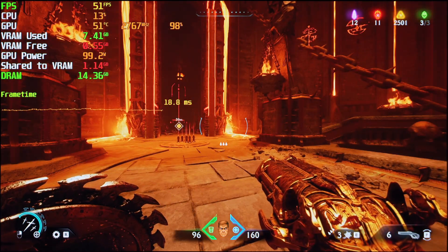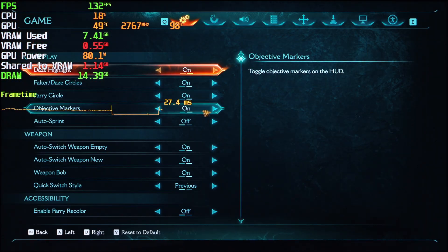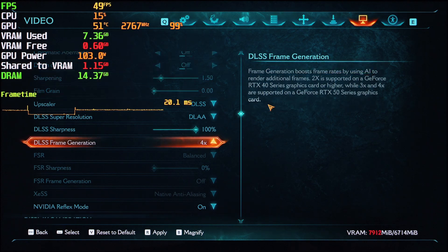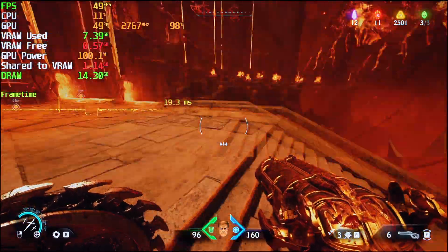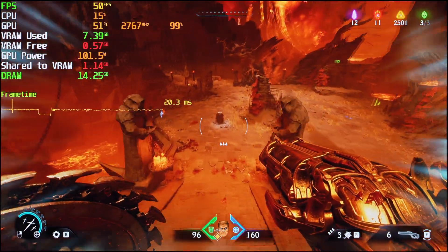What I have noticed is that you cannot use the hyped NVIDIA frame generation on the RTX 5060. At 1080p resolution with DLSS as DLAA, we're going to use frame generation 4X — and as you can see, we went to 80fps and we're back to 49-50fps as before. We are completely out of VRAM. Without VRAM, you cannot have frame generation at all.